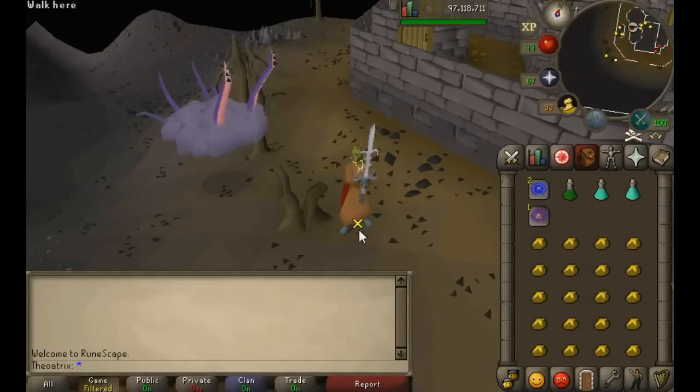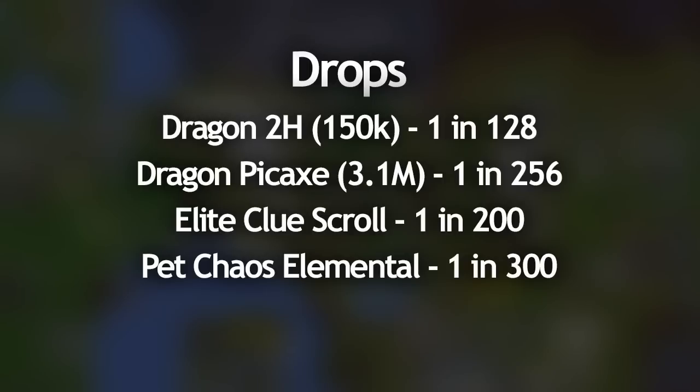The most notable drops from the Chaos Elemental are the dragon two-handed sword, worth about 150k at the moment and dropping at a rate of 1 in 128. Next is the dragon pickaxe at 1 in 256, currently worth about 3.1 mil, which is by far his most expensive drop. He also drops elite clue scrolls at 1 in 200, and lastly the pet Chaos Elemental at 1 in 300 — this is probably the only real reason to go to the Chaos Elemental, since kills are very slow and there are always quite a few PKers roaming the area.